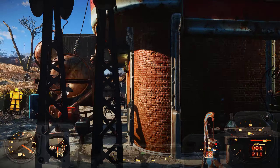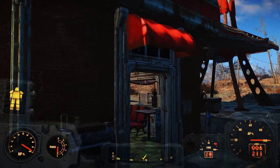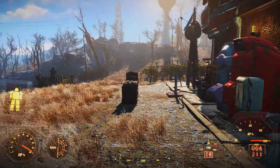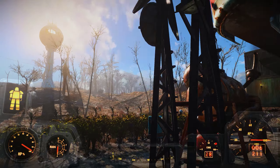The additional pylon at Red Rocket you'll find right here. If there are any lighting or power issues — if the lights look dim or something inside the building — just store it, place it back down, and reconnect it to the generator.